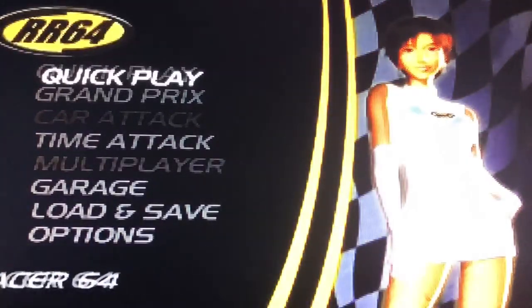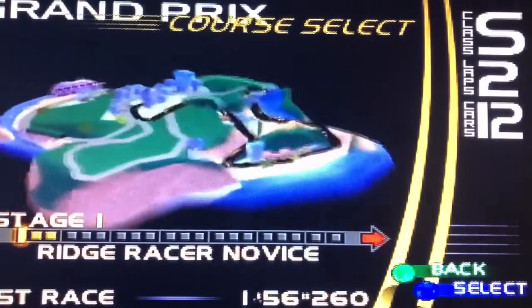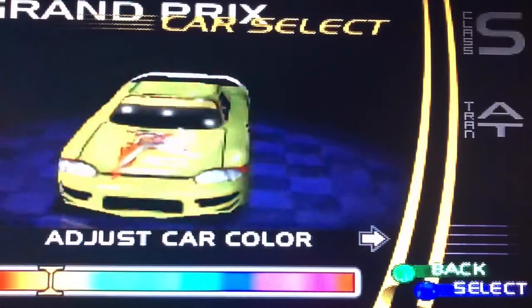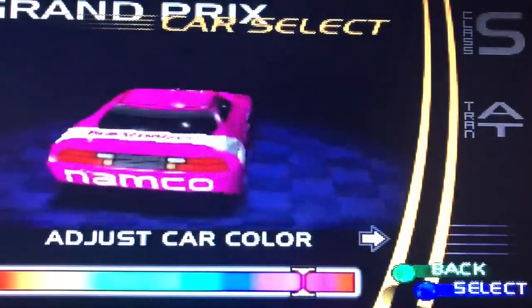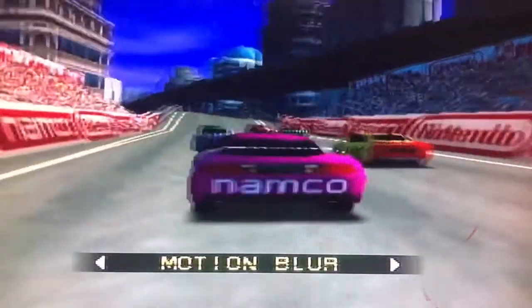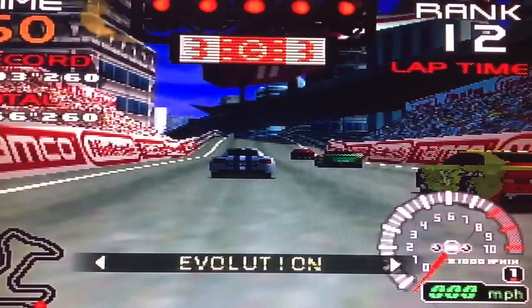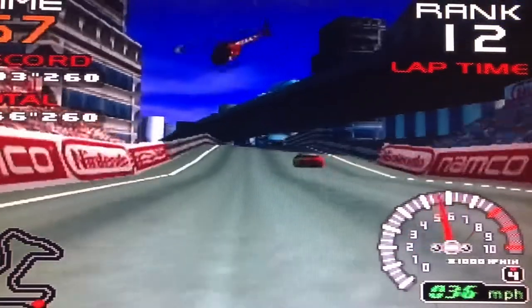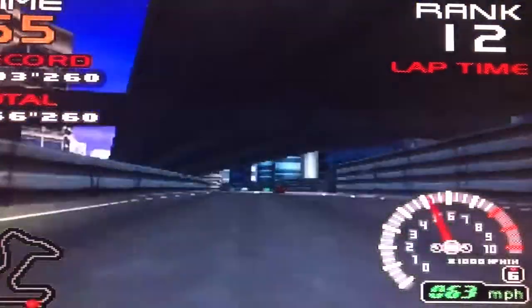Ridge Racer 64, or RR64, is your classic pick-up-and-play arcade-style racer. You start off with one of four cars. There's a total of 32 of them in the game that you can eventually unlock by playing through the Grand Prix, and then after completing a Grand Prix, you perform a car attack — it's you one-on-one versus another racer. If you beat them, you get their car. You can also play Quick Play, Time Attack, or challenge a friend in multiplayer mode.